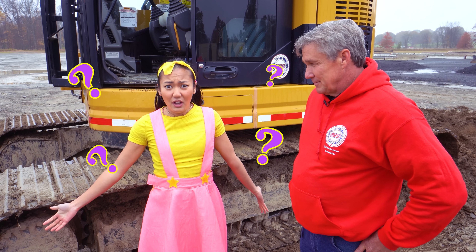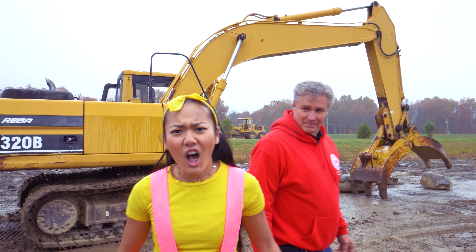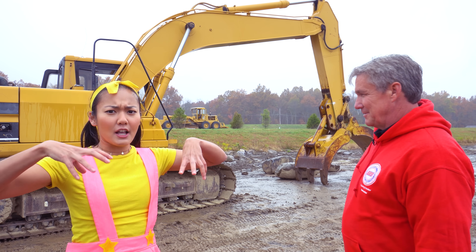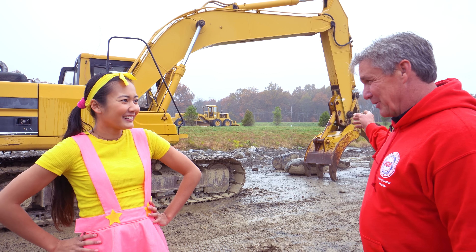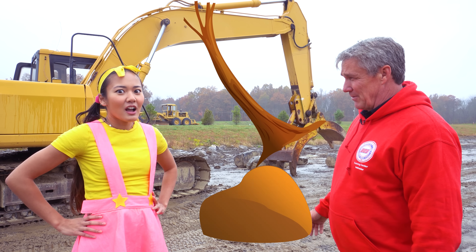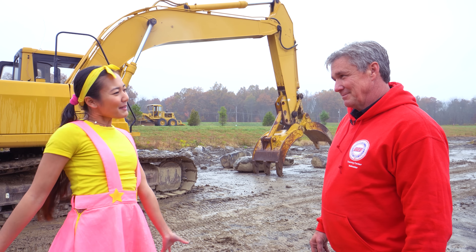But wait — I also saw some huge boulders laying around. How do we get rid of those? I've got just the machine for that. Whoa! That looks familiar! It looks like one of those giant claws in arcade machines to win prizes! But this doesn't get us little prizes — it gets us big prizes, like cars! This is an excavator with a claw on it. We use it to pick up things like tree branches or rocks. I see some boulders over there — they look super heavy! Okay boys and girls, let's get to work and pick up those boulders!